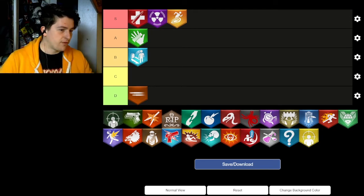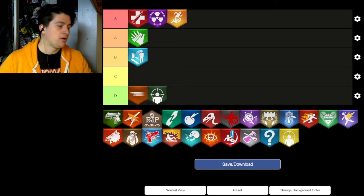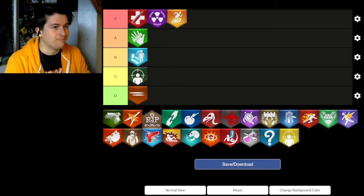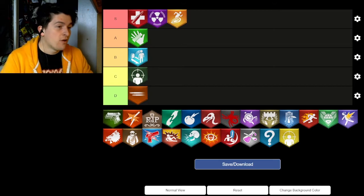Deadshot Daiquiri gets a C, and that's only because of its Cold War version. The Black Ops 1 through 3 version is trash — the most useless piece of work in the world. The Black Ops 4 version is also garbage. The Cold War version is effectively just Double Tap, which is almost cheating, but technically it does replicate Double Tap's good features. It hurts because the Cold War Deadshot doesn't feel like the Deadshot I know — it's just stolen all of Double Tap's good features.